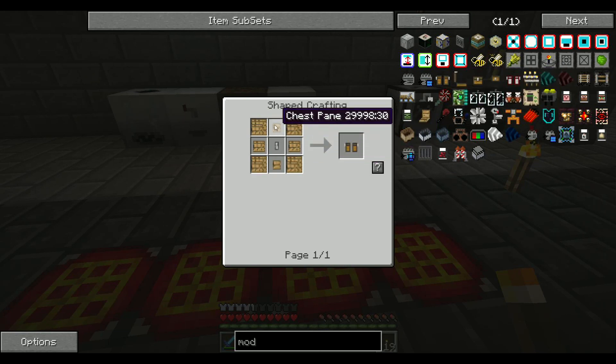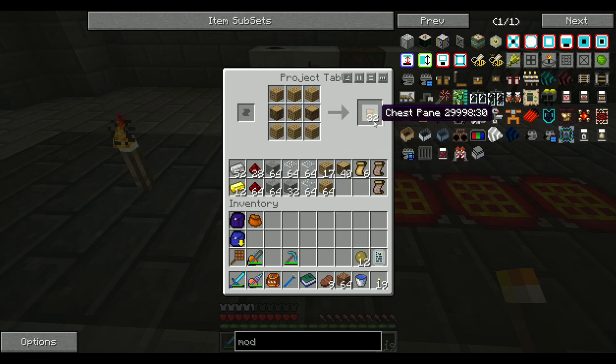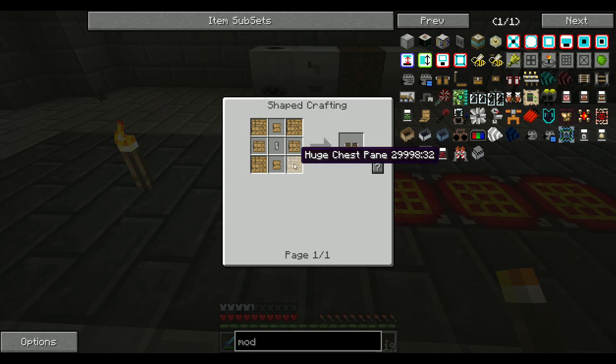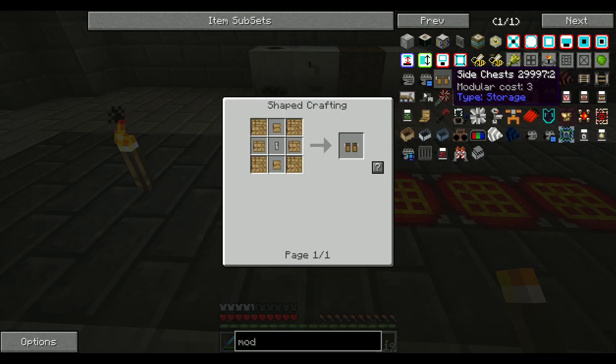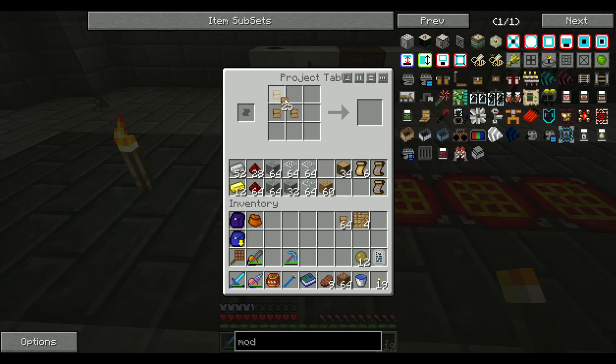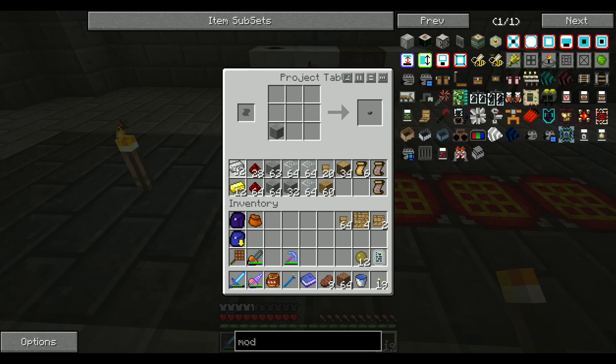Side chests require all these chest panes, but you get 32 of them. I'm actually going to need a couple — which are made with two logs and then some planks. I'm going to need four of these huge chest panes, which are nine of these. And I'm also going to need a chest lock, which is some stone and some iron — eight of those. With that, I think we've got ourselves a chest pane.